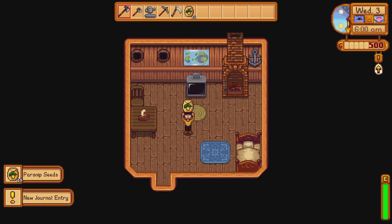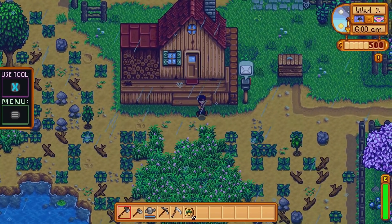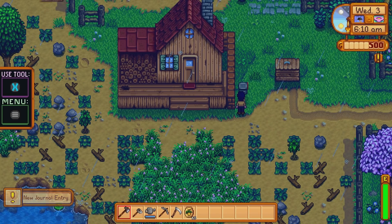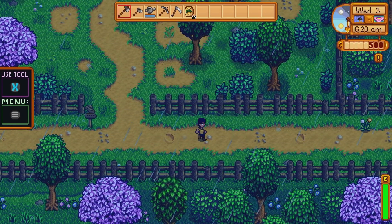You don't actually have to even open that package of seeds, but I went ahead and did that. Move down to the bottom of the screen so that you can exit your house, go to the mailbox, and collect the letter from Willie that is out there. He says that he's back from his fishing trip and he's got something for us — a fishing pole. The reason that we skipped forward a couple of days is Willie was not back from his fishing trip yet.